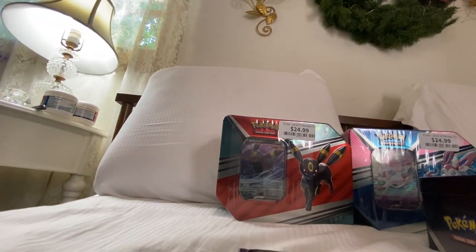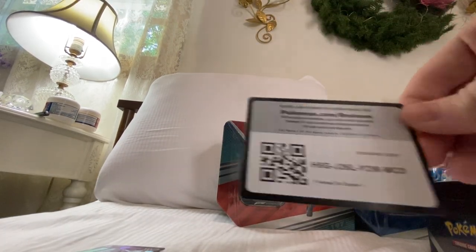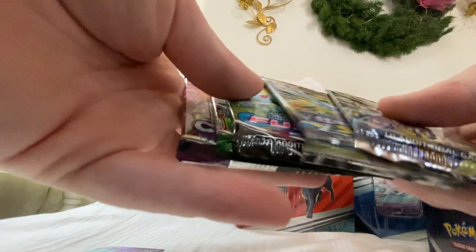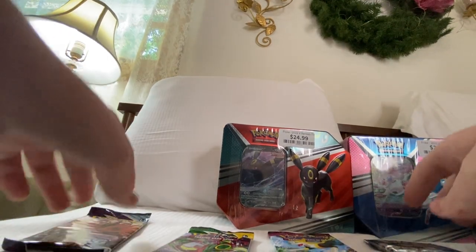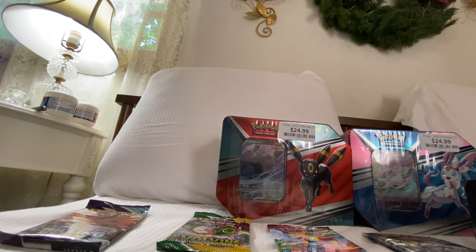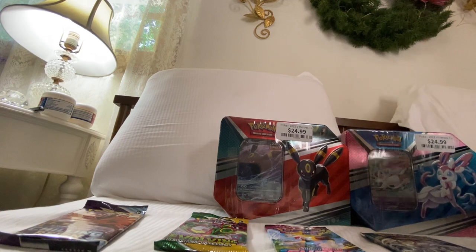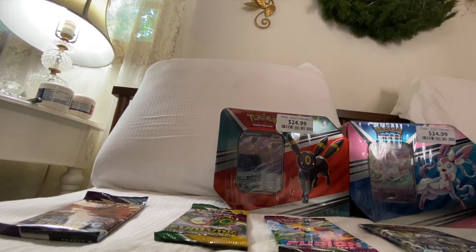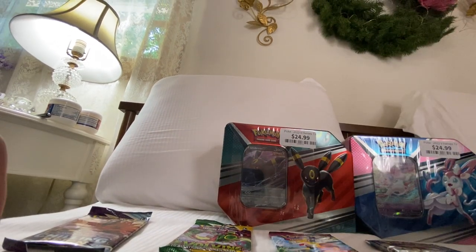I hate how the cardboard and plastic is in here. Anyways, that's your Espeon V card and your code. Here are your four packs: two Brilliant Stars, Fusion Strike, Evolving Skies, and Chilling Rain. Last time we did this, Chilling Rain and Fusion Strike did nothing, while Brilliant Stars and Evolving Skies ran away with the whole competition.